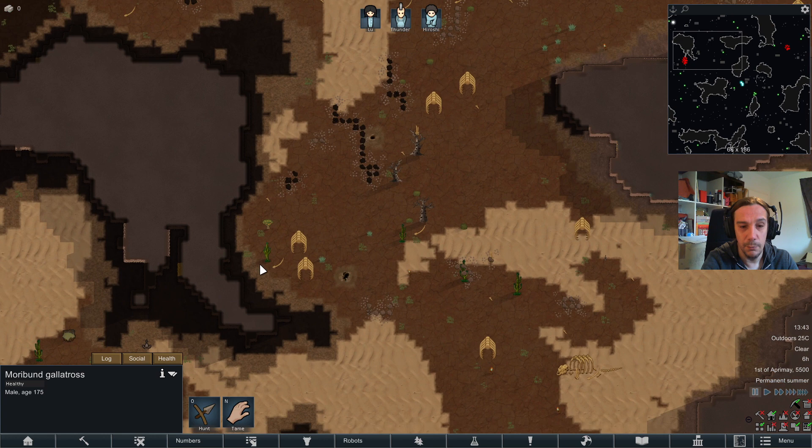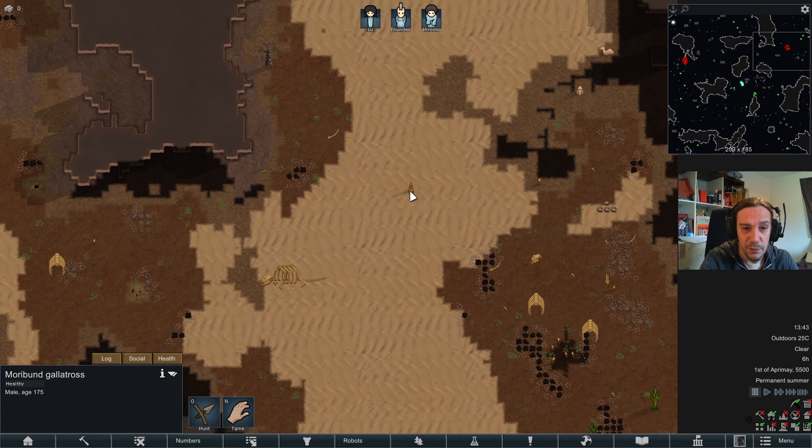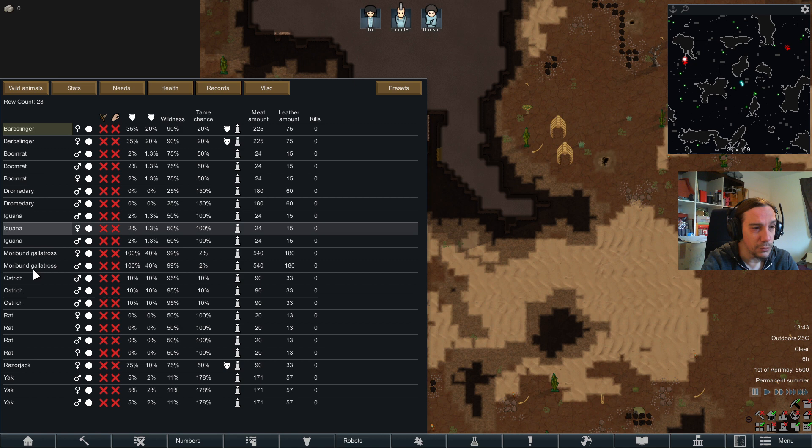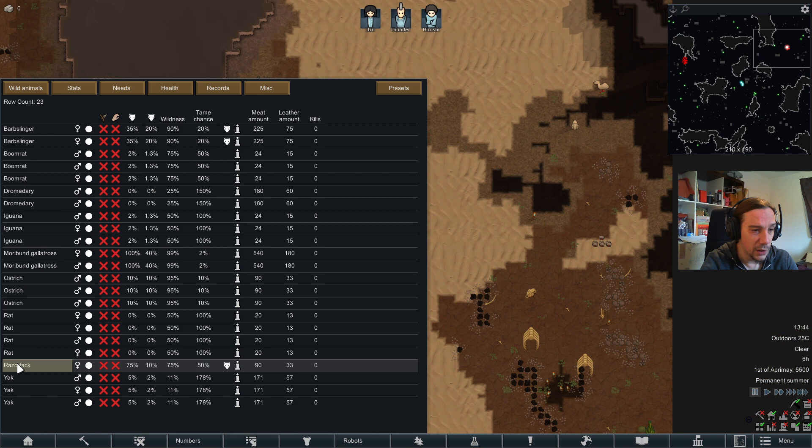Apart from that, this biome is not looking too nice either. You'll find the mods I use in the description below. So the fauna includes barbslingers, iguanas, ostriches, dromedaries, two Galatroses, a razorjack, and a yak. My crew here is Lew, Thunder, and Hiroshi — a quite well-mixed party with everything you might need.